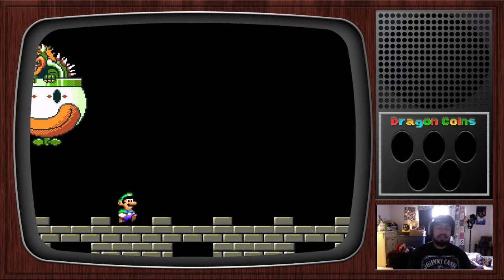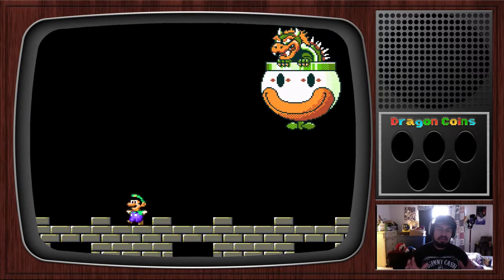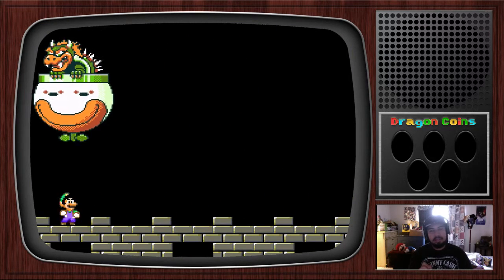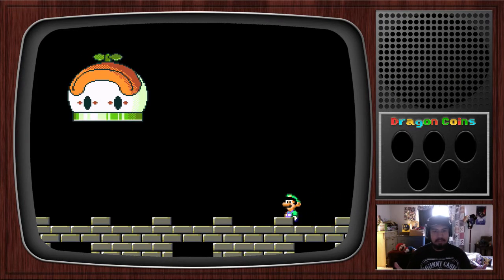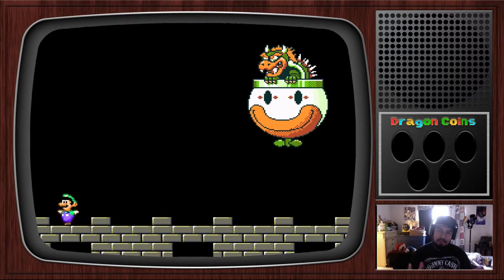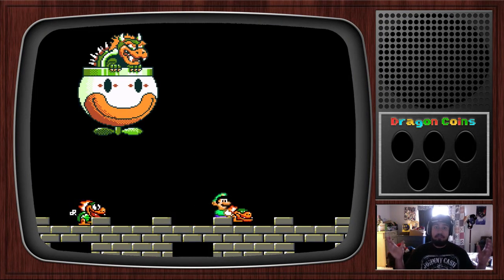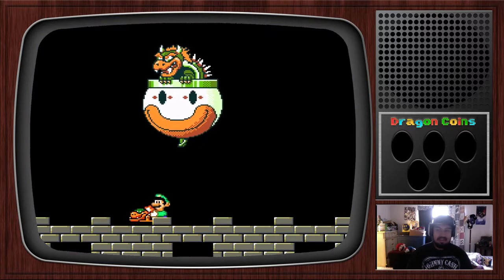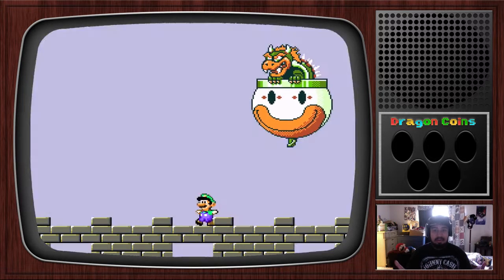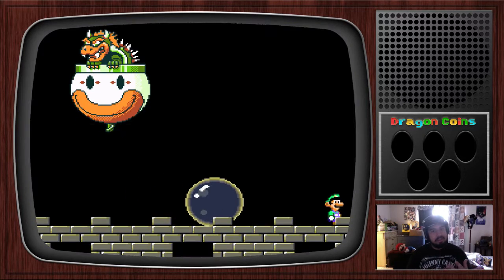Princess Peach needs our help — luckily she gives us some mushrooms. This is the second part of the battle: the balloon is moving slightly up and down, Bowser's gonna be a little faster and tougher to hit, and he's gonna drop cannonballs you have to avoid. This is my favorite Super Mario game — I've said that millions of times. My favorite game of all time is between this and probably Halo 3. There's just nothing that compares to this for me. That's the first hit during the second mechanic.